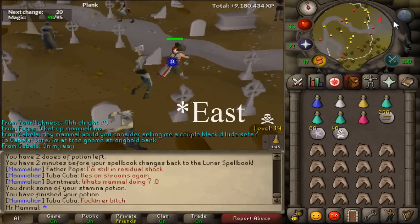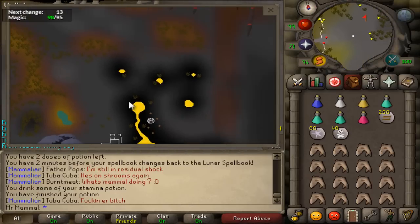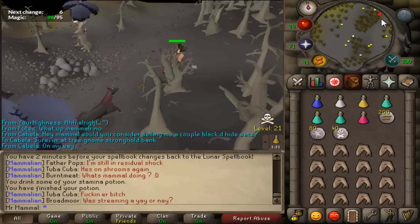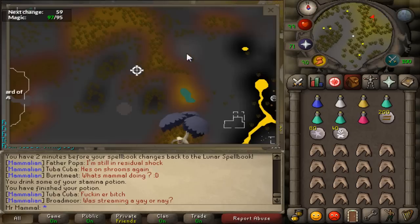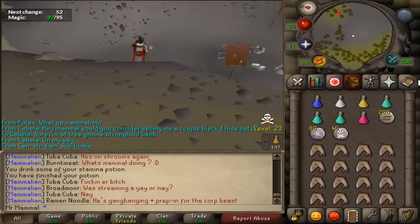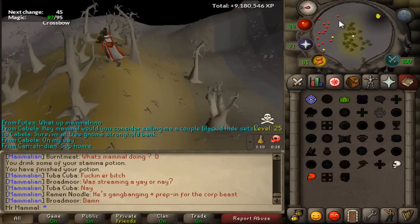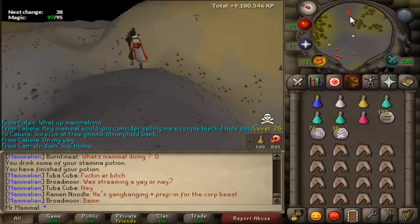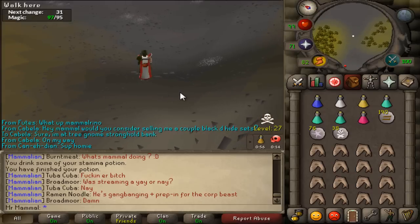Once you are here, just start running towards the west. If you are using OSBuddy and have a map, you can open it up and see that Venonatis is located right up here — it is a bit of a run. This is easily the fastest way to get there. Once you get somewhat close, cast vengeance, because vengeance has a 30 second timer — you're going to want to cast it beforehand so that by the time you get to the boss you're ready to cast vengeance again.